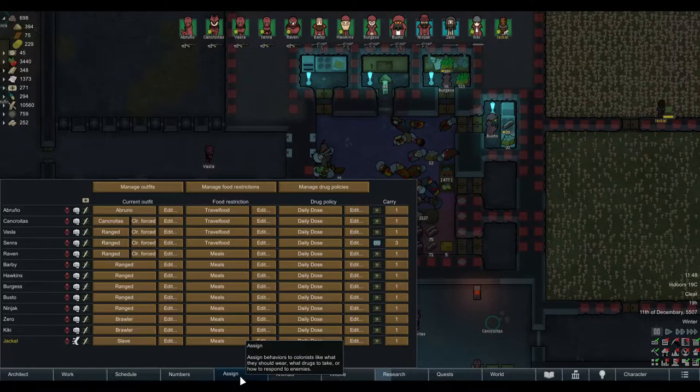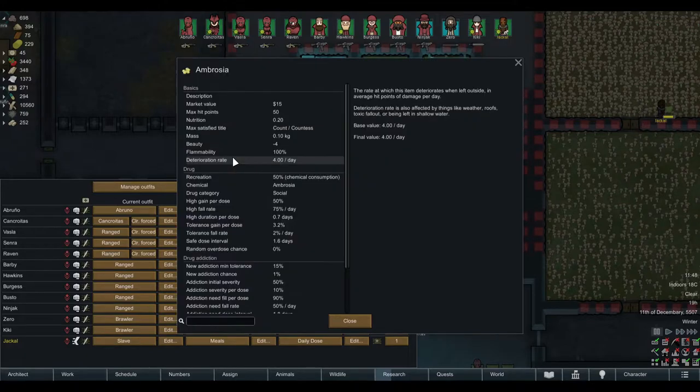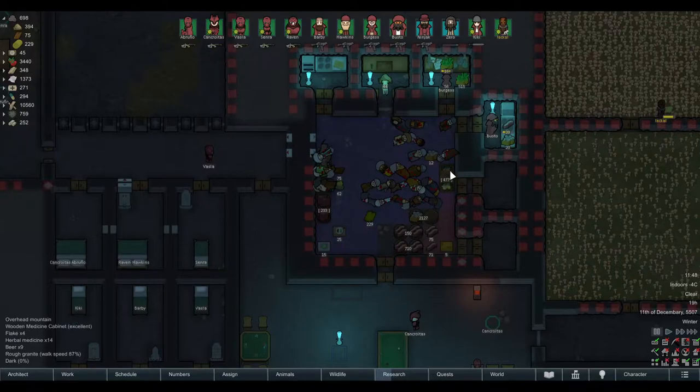The second way to keep your people happy is drugs. I only allow certain types: beer, psychite tea, and nowadays ambrosia — which now has a safe dose interval that it didn't have before. But people can't take any drugs if they are not actually in the caravan, so think about taking some beer, psychite tea, or ambrosia with you.